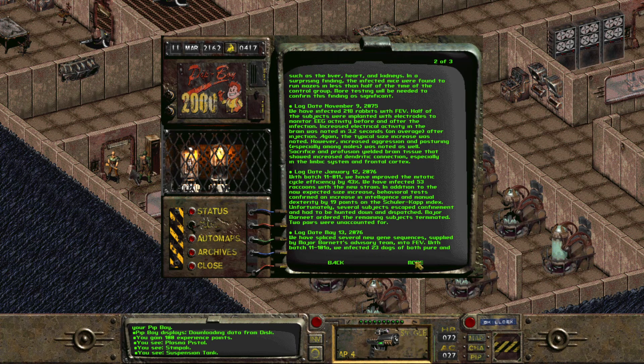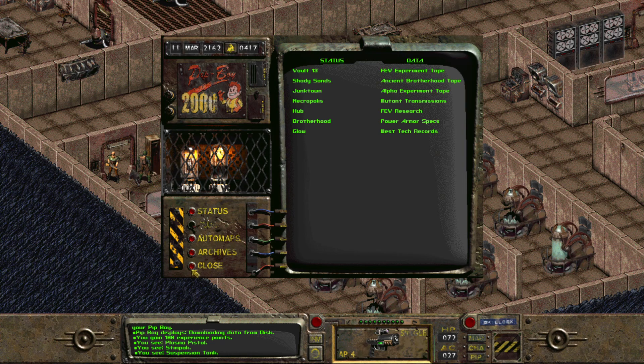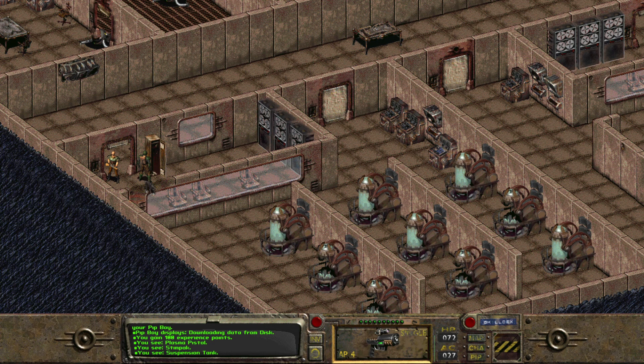January 7, 2077. Major Barnett has ordered transferable FEV research to the Mariposa military base. He plans to continue the project experiments on volunteer subjects. I am against this and would like it noted here that research on human subjects is not recommended by myself or my staff. Yeah — increased aggressiveness. We all know how that ends up.